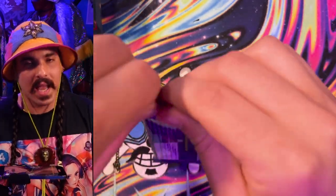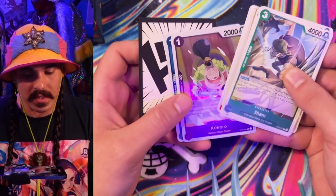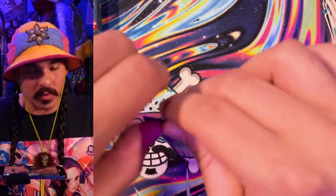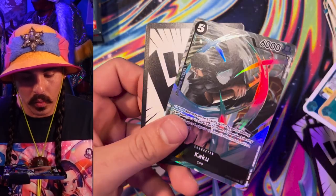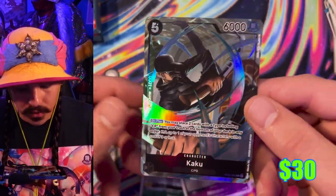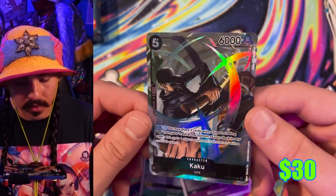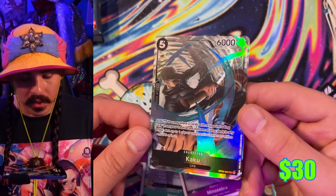Here's the first box. I'm just gonna cut to all the good stuff — just the hits — and we'll go through the ratios at the end. We should be coming up on an alt art pretty soon. I feel something kind of hot in this pack. Yeah, just like that — Kaku, alternate art! I'm not planning to play black, but I do want to build Lucci and give it a try. There's our alt art Kaku.